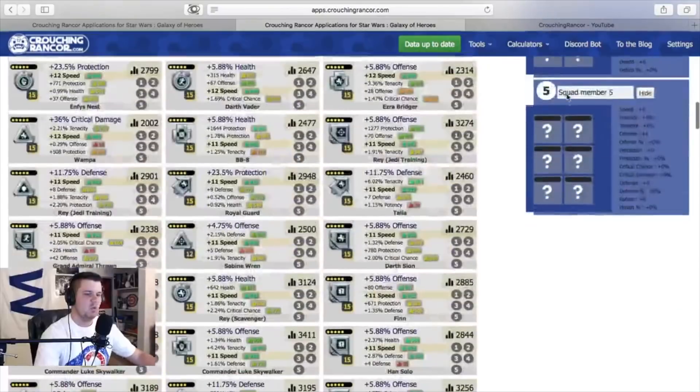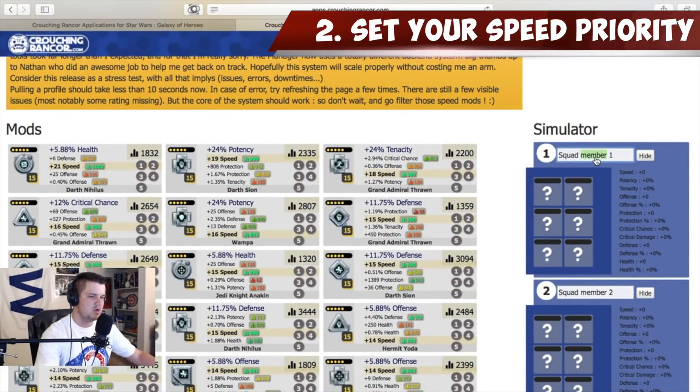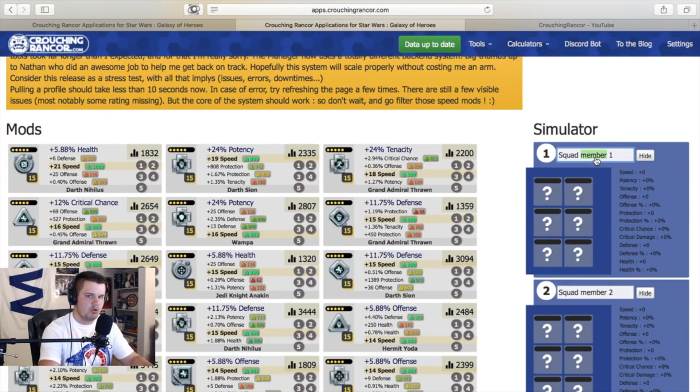I'm going to type in which members of the squad I am prioritizing the mods for. What I like to do is set the speed order of priority. You want to think about what is your turn order — what needs to happen at the beginning of these battles, who needs to go first. Whoever you absolutely need to go first, be sure to put that character first. In this case I'm going to be putting my Jedi in. Hermit Yoda is going to be top priority — I need him to go first. The second character that needs to go is Grandmaster Yoda.